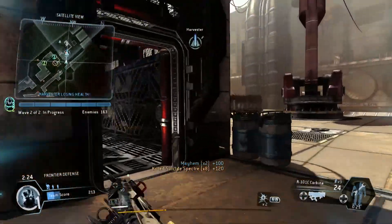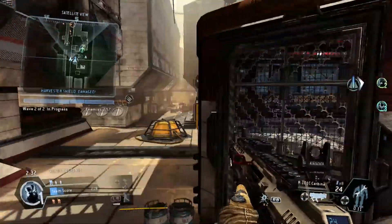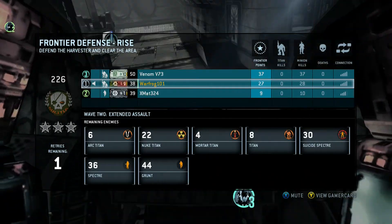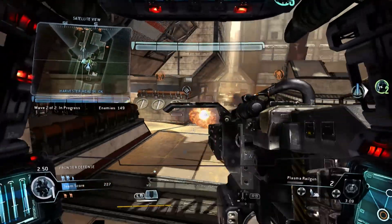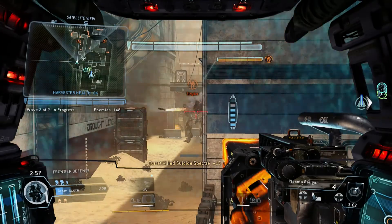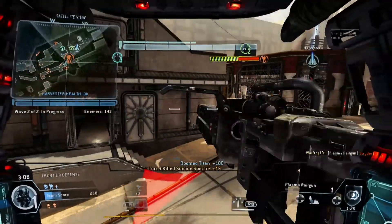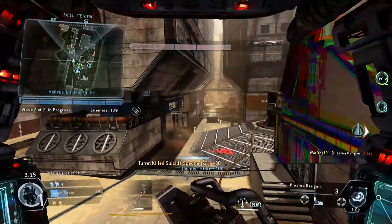Shields are down, team. Protect the harvester. We are tied to the pistol — Collis ready. Team, protect the harvester while the shield recharges. Very well, restoring manual control. Your turret's really ripping up the IMC — seems like you placed it perfectly.